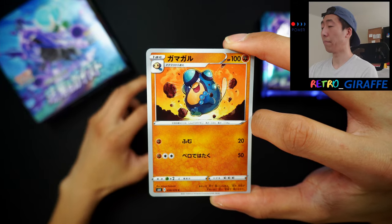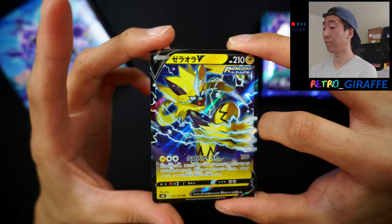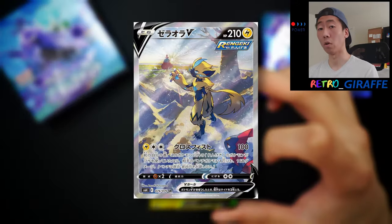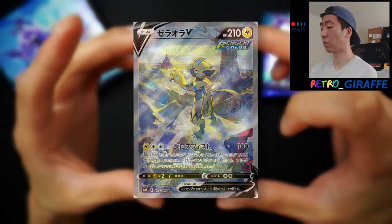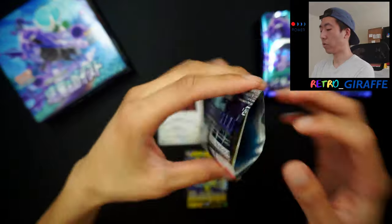Starting off we have a Seismitoad, Golurk, a Palpitoad, a Fletchling, and a Zeraora V. If this is in the Jet Black set, then I'm pretty sure that the Alt Art of this card is in here as well. So Zeraora V — very nice. Starting off with a V card from the get, that's a great way to start.